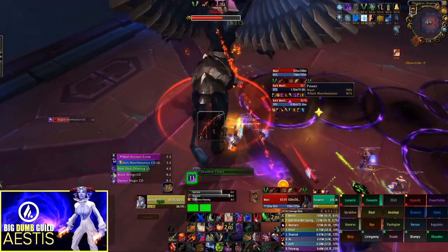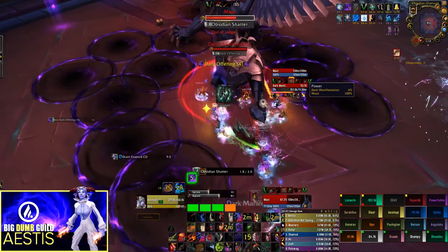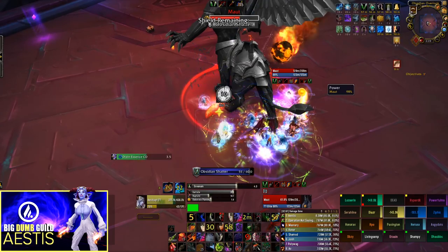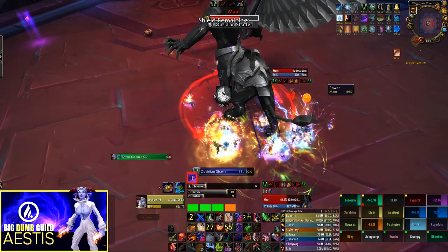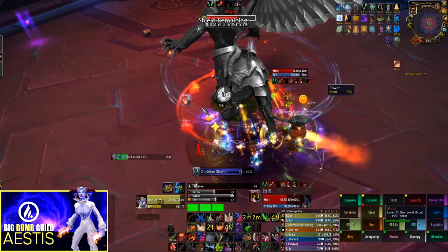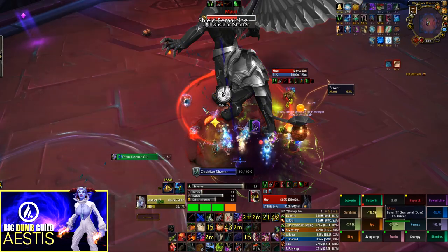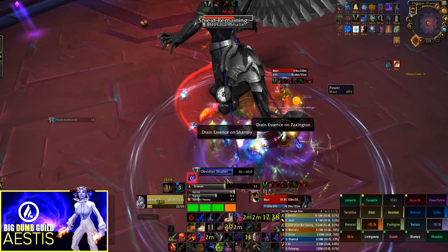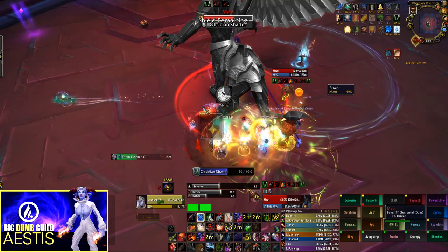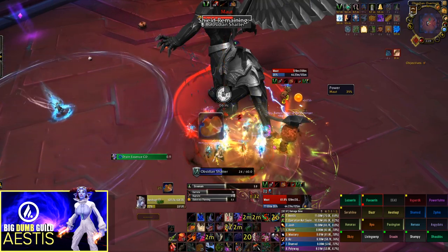Once the third add spawns, things change. Ideally, pick it up and move it into a puddle so it won't start casting, but make sure to mark it. When the boss reaches about 85 to 90 energy — depending on how risky you want to play — your tank near the boss taunts the third add in so the boss consumes it. This eliminates an entire add from the phase without adding too much mana to the boss's health pool. Once the boss consumes the third add, he triggers the transition into phase two.